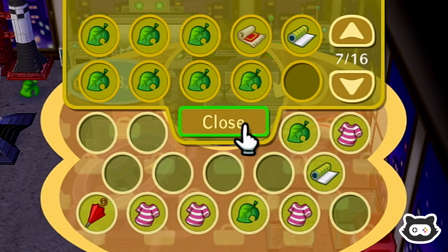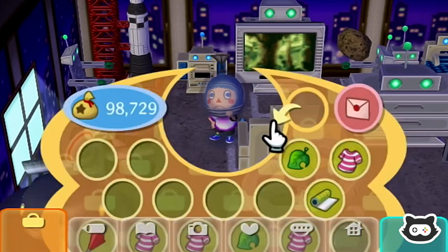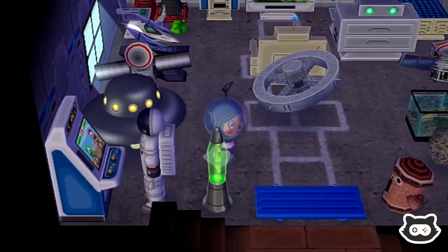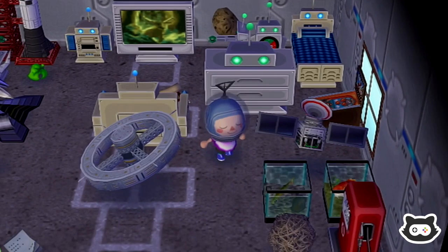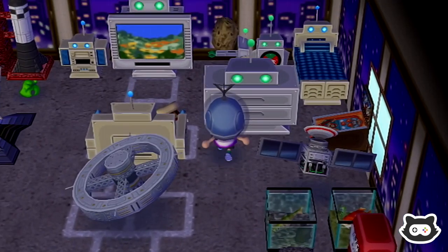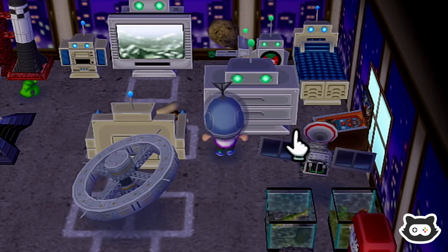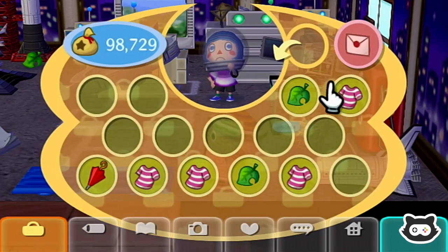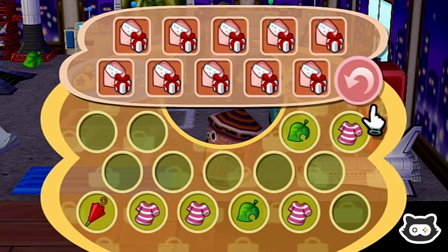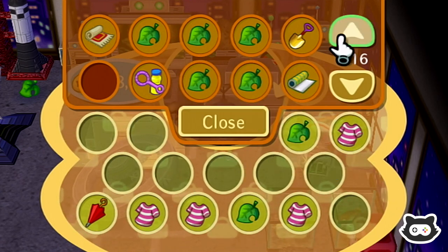We've got a duplicate one-up mushroom so we don't need that — that's fine. The robo-wall could actually be used in this room. Let's hang it on the wall. It's a robotic wall — I kind of like this one a bit better actually, so I think we're just going to chuck this in our storage for now. We're having a bit of an organisation moment here.